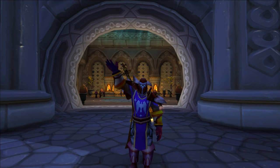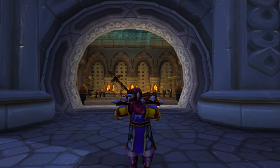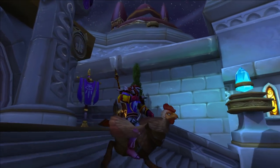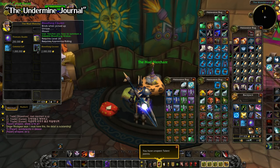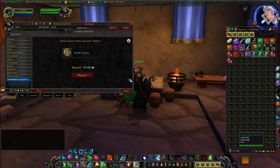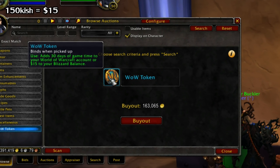Hey guys, what's up, Mad Season here. For this video I thought it might be interesting to show you some of the more expensive items in the game and sort of explain their backstories. This won't necessarily be items just purchased from vendors since that's kind of boring and too easy, so I'll also include items sold by players using numbers from the Undermine Journal, which is a website that tracks auction house data across all US and European servers. I'll also list some items that you can only buy using real life money, using the US Game Time token as a means to convert it into a gold value, which is currently around 150,000 gold for one month — so 15 bucks.